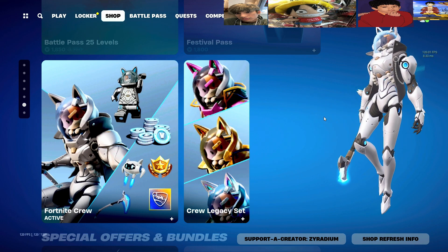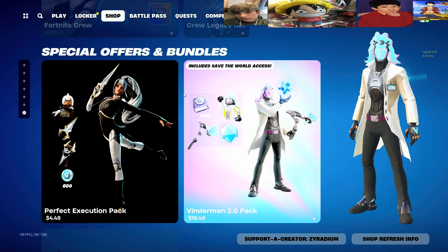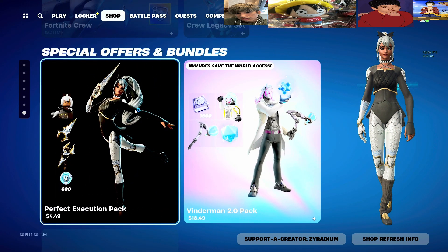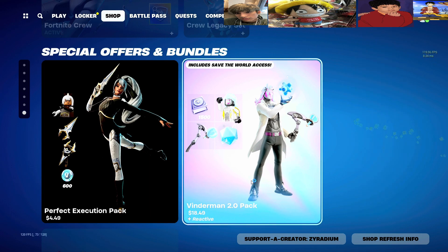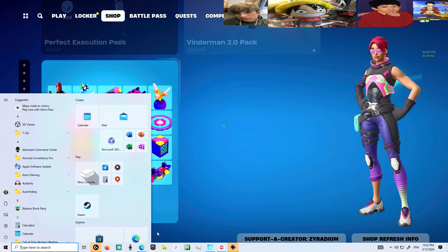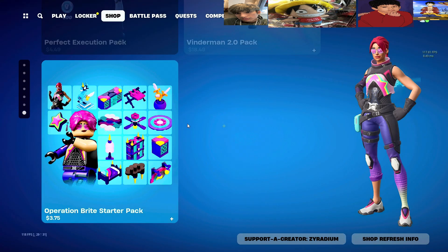So these were added to the shop today — I didn't realize it until I had to restart my game. We got four packs: the Perfect Execution Pack, the Vinterman 2.0 Pack, the Operation Bright Starter Pack, and there's also the Blazing Wheels PlayStation Plus Pack which you can only get if you have PlayStation Plus. So we'll be doing four V-buck giveaways in the stream on Twitch.